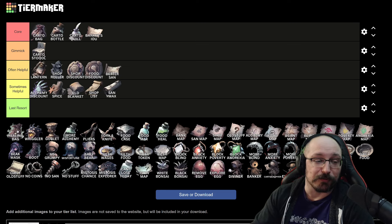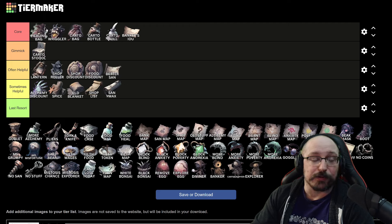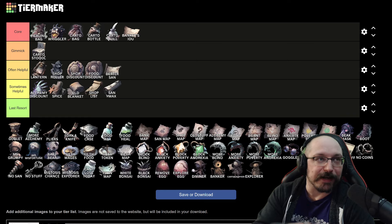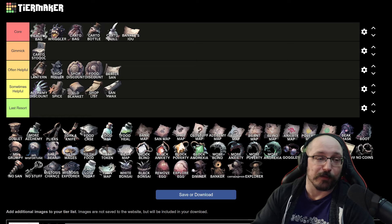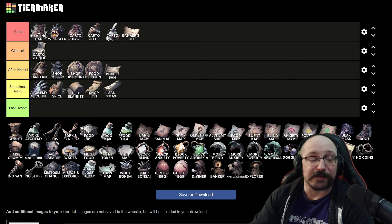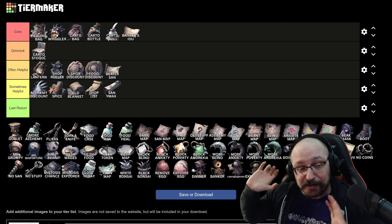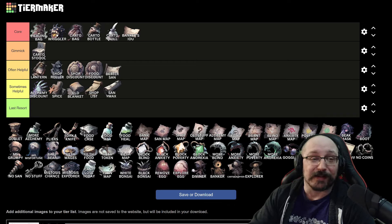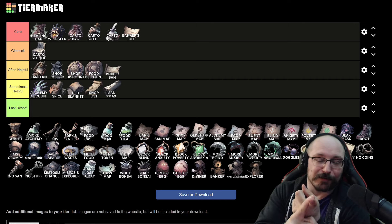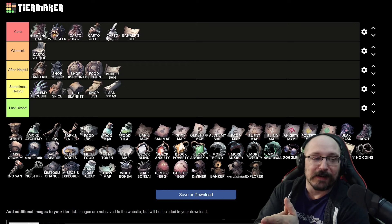We have two additional core items: the healing bag and the regular. Both of these heal you for every eight coins you gain — you get one sanity back. The healing bag, when upgraded, gives you one heal for every four coins. The regular makes it so that for every eight coins, you get one max sanity. You want these on basically every build you can possibly get, because you're already looking to get more coins — now coins turn into sanity, so when you find a bank, it also heals you and can even increase your max sanity.